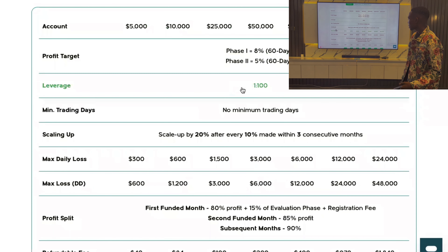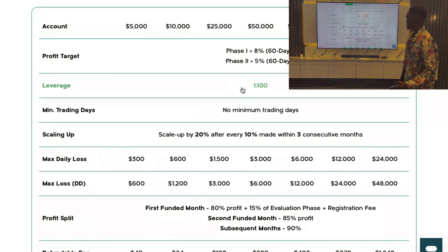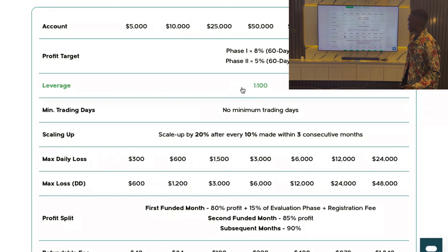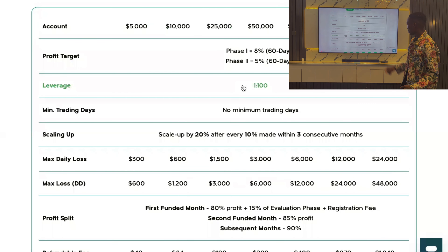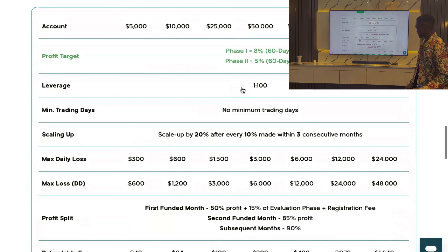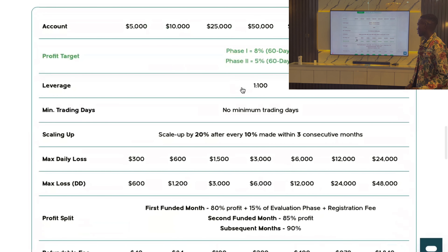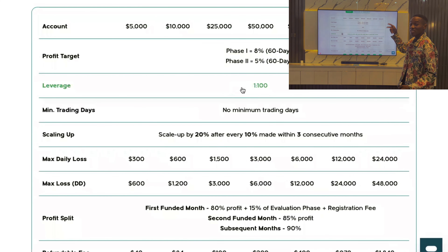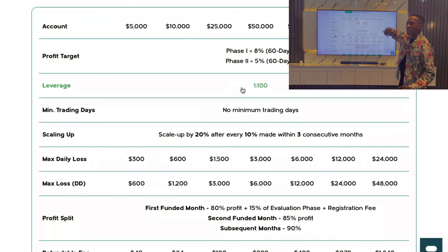You can scale up once you hit 20% gain, and after every 10% made within three consecutive months you scale up again. The max daily loss for a $5K account is $300, which is 6%, and the max overall loss is 12%. Most other prop firms offer only 5% daily loss, so 6% here is amazing.